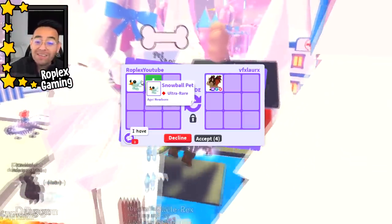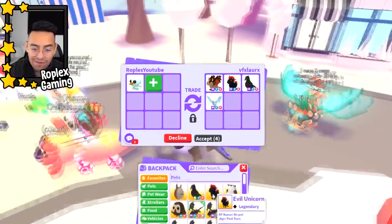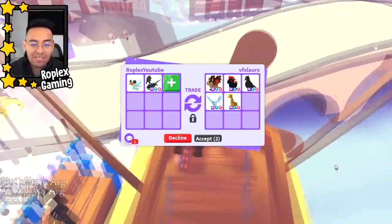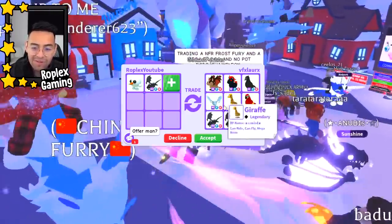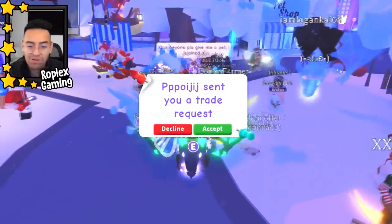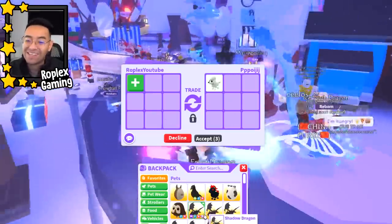First trade of the video — this person has a mega bat dragon and a mega evil unicorn. Do they want to offer for a mega shadow dragon? I'm open to trading my mega shadow dragon away, maybe I can double it. This person also has a mega shadow dragon and said 'offer.' We're gonna pass on that. I am open to trading away my mega shadow dragon — maybe I can trade it for something and then do some more trades and get two mega shadow dragons.